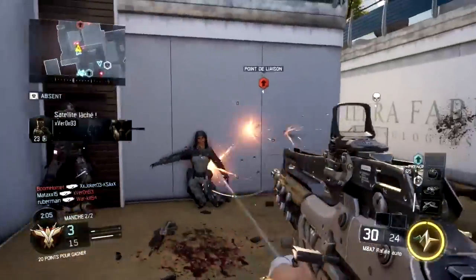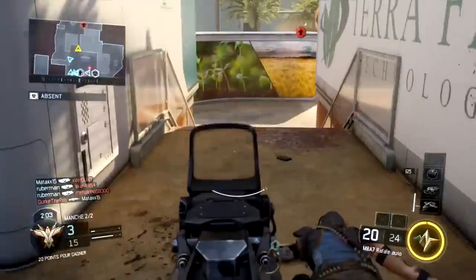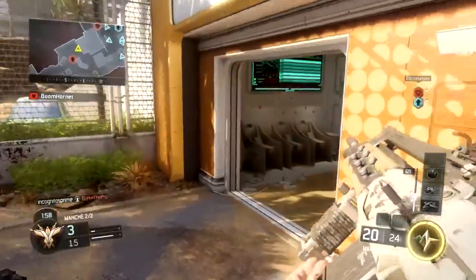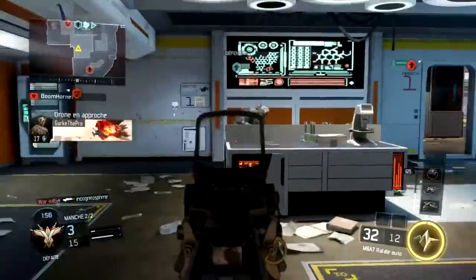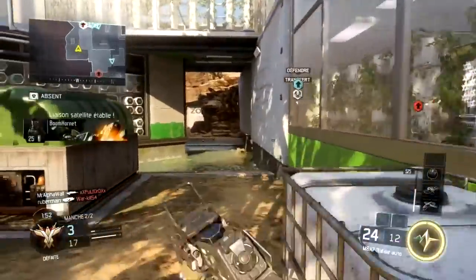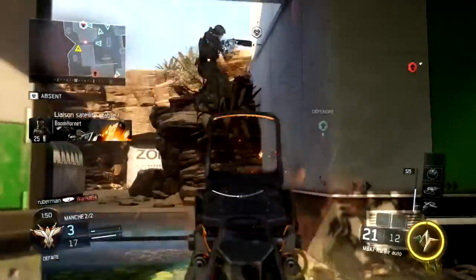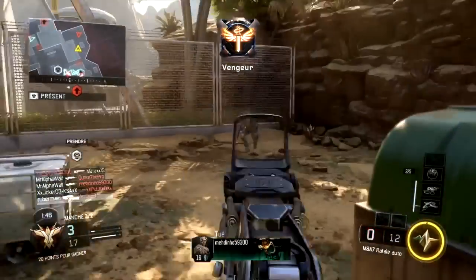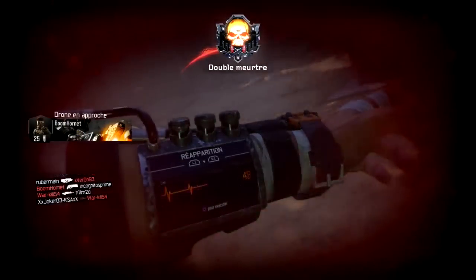For that specialist I don't quite understand the changes, since she was already quite overpowered. For the Tempest, the beam width is now much smaller — it's true that the beam width was quite abused. Now the shooter must be much more precise to kill their enemy. And now with the Tempest, a second shot can chain in 2.5 seconds instead of 3 — don't ask me why, I don't know.